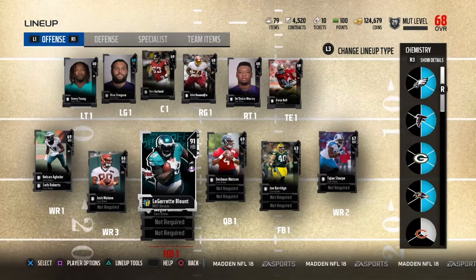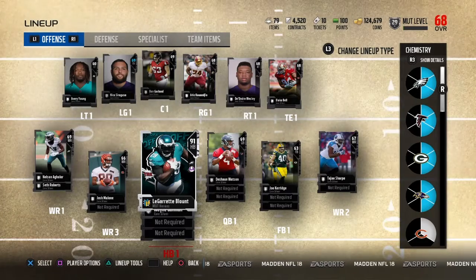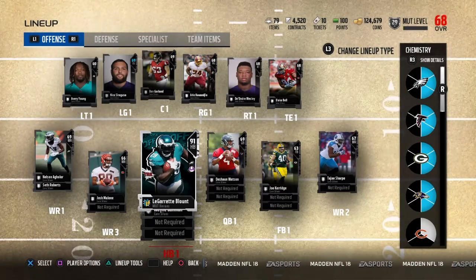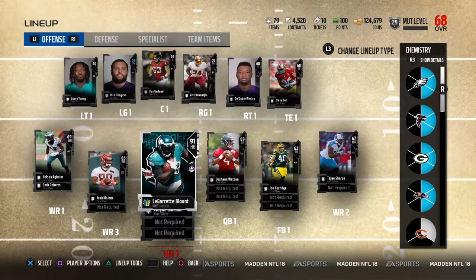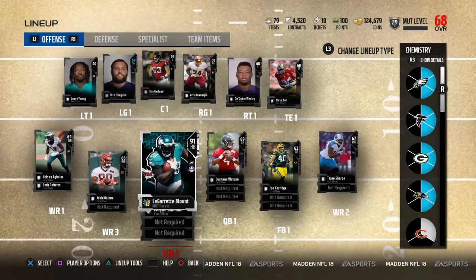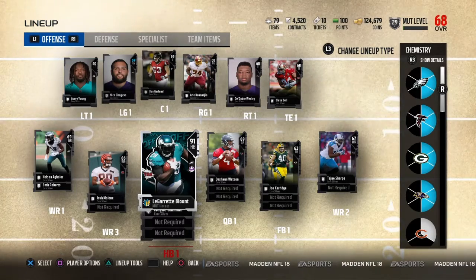Here are the tiers. It starts off at silver, as everyone is. The first upgrade would be to a gold. The second upgrade would be to a low elite, which is an 80 to an 84. Then it would be a low elite to a medium elite, which is an 85 to an 89. And then the last upgrade would be a medium elite to high elite, which is a 90 to a 99.